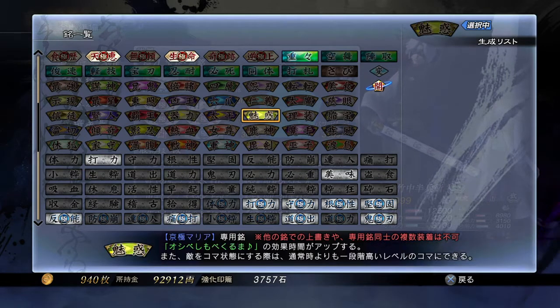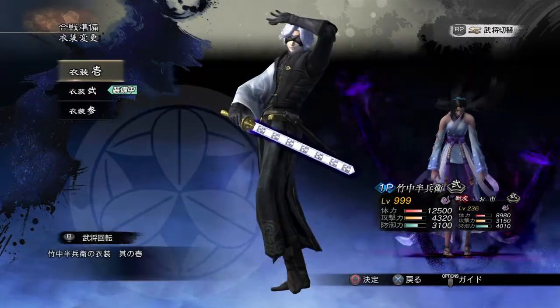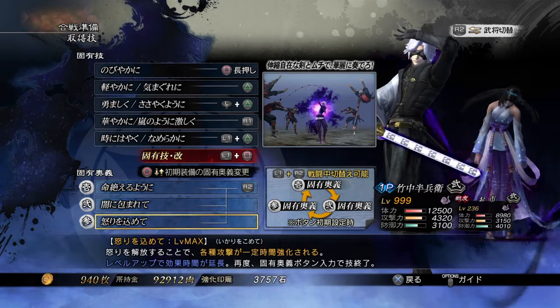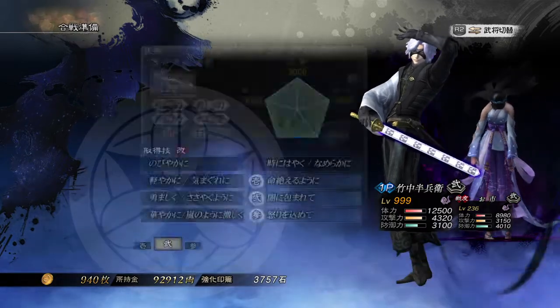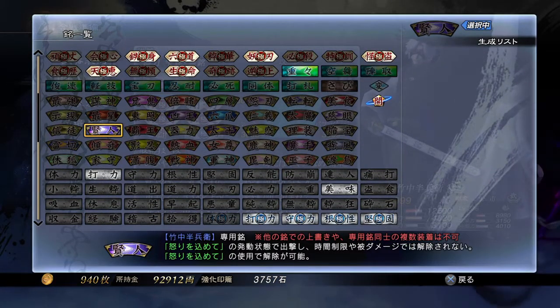The next one is Hanbei Takenaka — his is called Wise One. I know Hanbei's name by heart. What his inscription does is he starts the battle in Ikari Wokomote mode, which won't be cancelled through a time limit or by taking damage. It's also possible to re-cancel it by activating the R2 skill linked to Ikari Wokomote. I have it set as his third skill, though it might be the second one you learn for him.